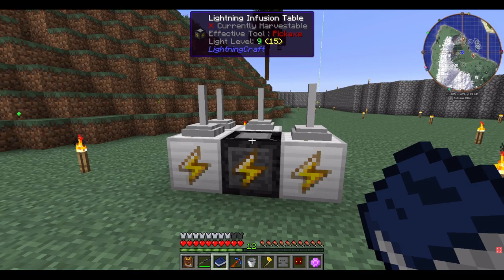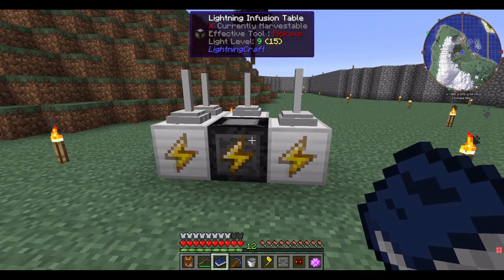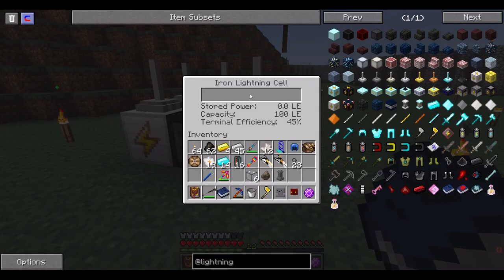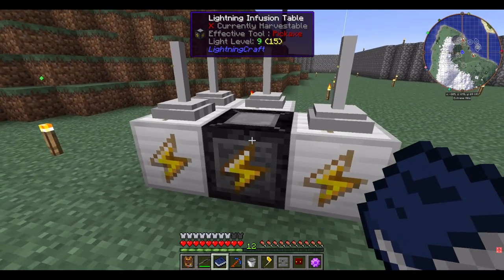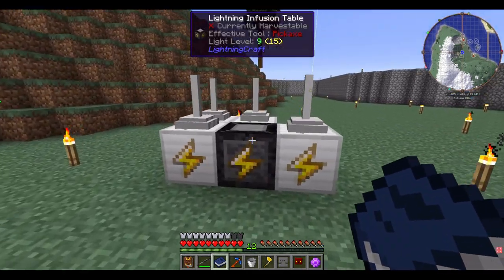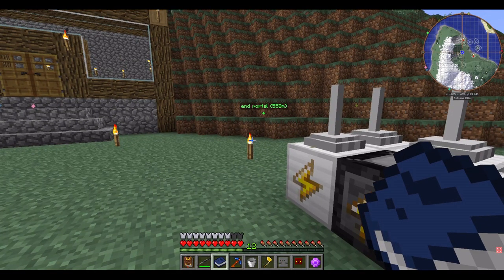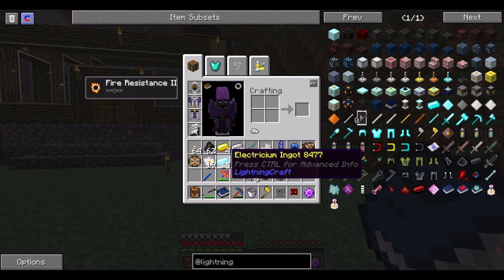I'm back after doing some research on Lightning Craft, crafting the lightning guide, and perusing it a bit. I built an infusion table. It requires lightning energy — lightning rods put energy into lightning energy cells, and that's transferred over to the lightning infusion table where you can make things like electricium, the basic metal for this mod. Beyond that you get to Skyfather stuff, which is supposed to be end-game. I can't wait to get there. Plot twist: turns out I already had some electricium I had looted from other chests.